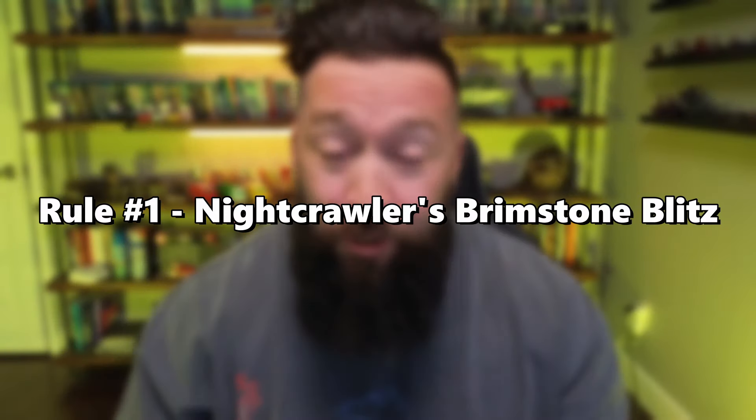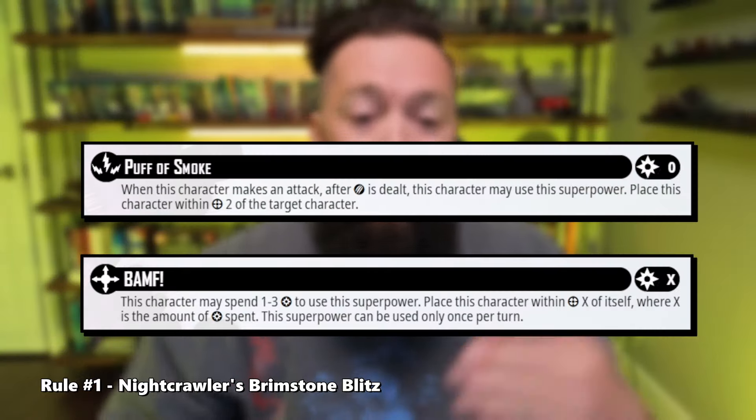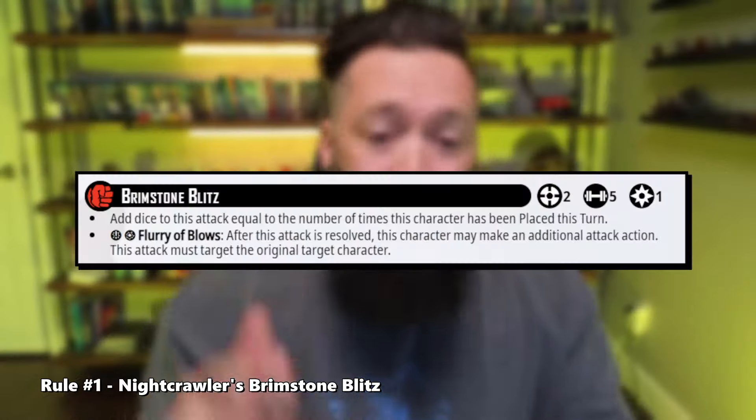Rule number one: Nightcrawler's Brimstone Blitz. Nightcrawler's Brimstone Blitz takes advantage of all place effects that he performs — so all of them. This can be things like the Portals for Intrusions or Nightcrawler's very own Puff of Smoke and BAMF. All of these place effects stack on one another to increase the amount of dice that Nightcrawler will roll for Brimstone Blitz in a single turn, so make sure to keep track as you place him all over the board.